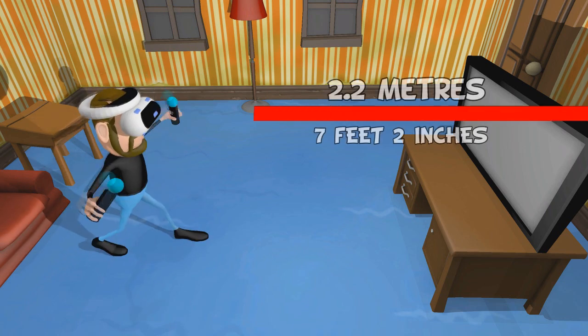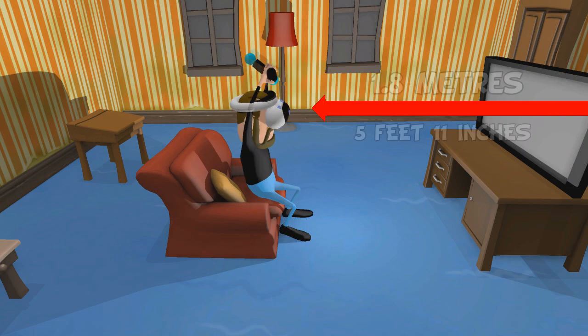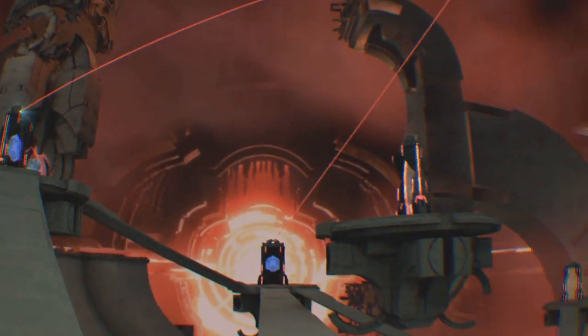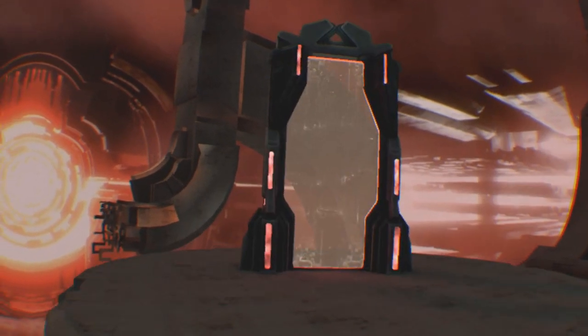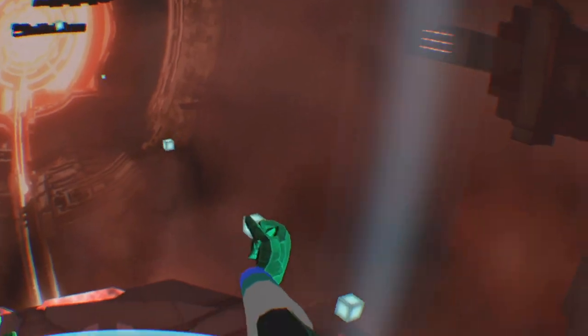Because you will be throwing the boxes a lot, it really is best to stand while playing this game, but the game is still completable from a seated position. The game includes over 30 puzzles spread across 3 worlds. Each world has a distinct style, but the background textures are a bit low quality and look a bit stretched. Honestly though, you won't notice them that much, as you will be focusing on the level layouts.